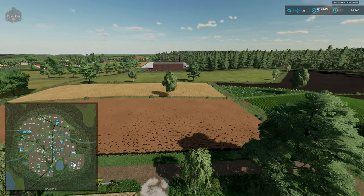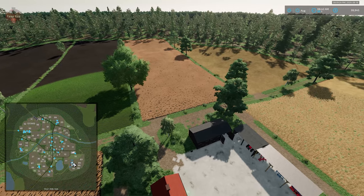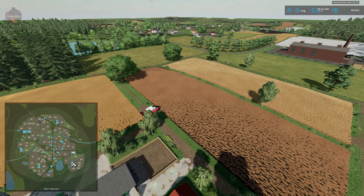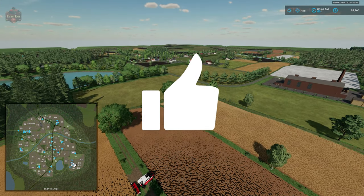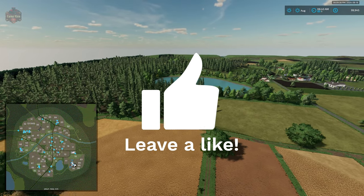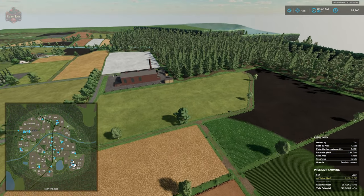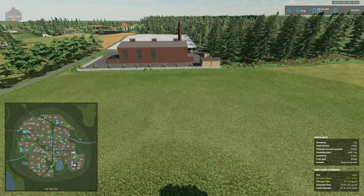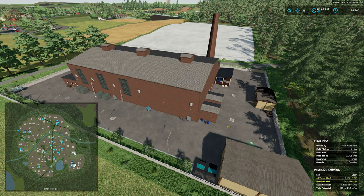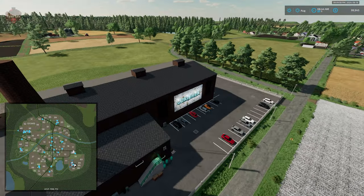Taking to the skies, we get a general overview of the map. We have several small fields right here by the main starting farm, so you get started with several fields. We have nice patches of trees and forestry pretty much surrounding the entirety of the play area. I have to say, I kind of like a round map — we also have several roads, so it's not like we're just driving in a big circle.